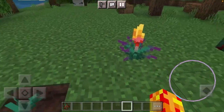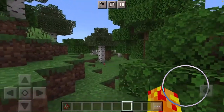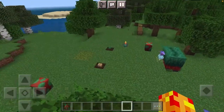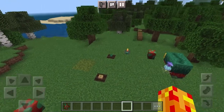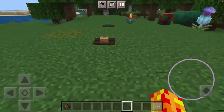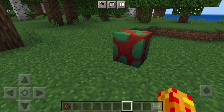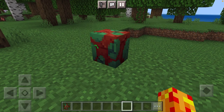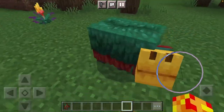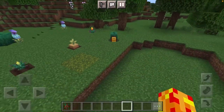So the whole point of the sniffer is you go out to find its egg, you place its egg down, you bring the sniffer back to life to get some of these extinct plants. If we want to see an egg hatch, we can bump up the random tick speed - this should now hatch. Oh yep, look at that, it's hatching! Here we go and we're about to get a sniffler. Eggs hatched, eggs gone, but we've got a sniffler!